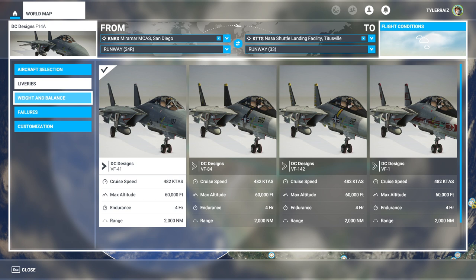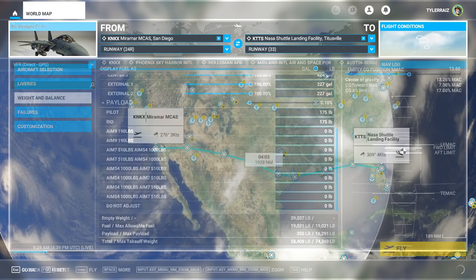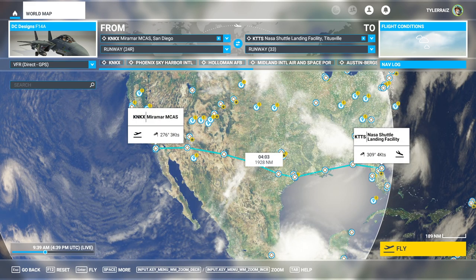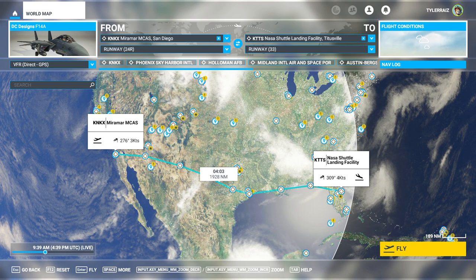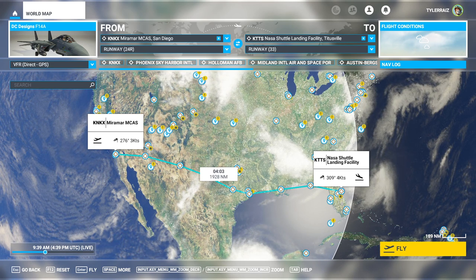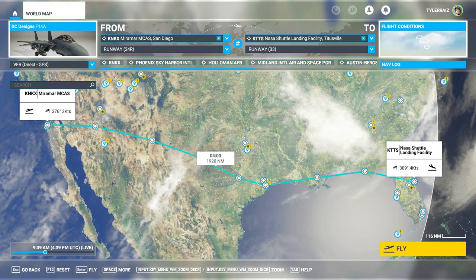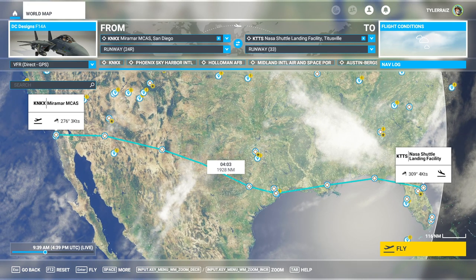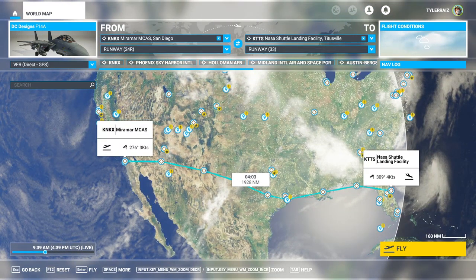I previously tried out the DC Designs F-15, and I was critical of it initially because it couldn't get past Mach 1. Eventually they fixed that, and I'm sure that's not a problem for the F-14 here. I want to test its range mainly, so we're going to fill it full of fuel. You can see it indicates a possible range all across the country, but I'm going to have the afterburners on the entire way — I want to go fast. I've plotted some potential stopover points depending on how well we're doing on range, and we'll push it to its limits.